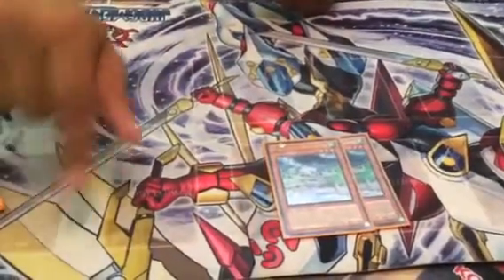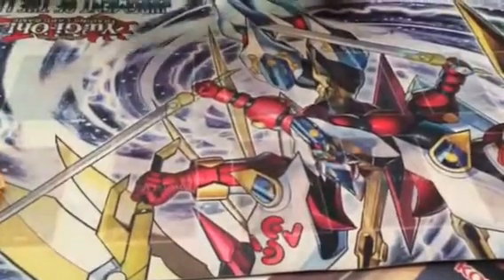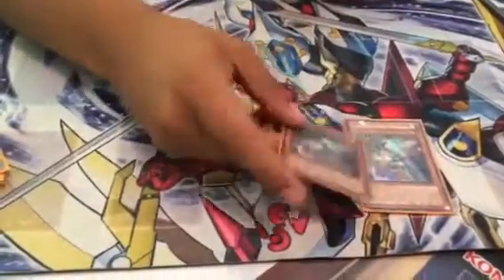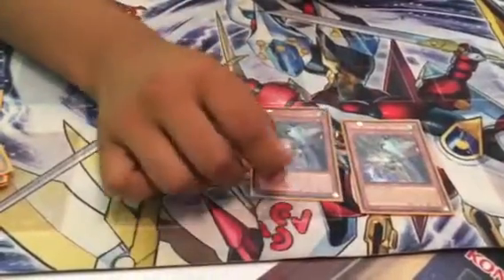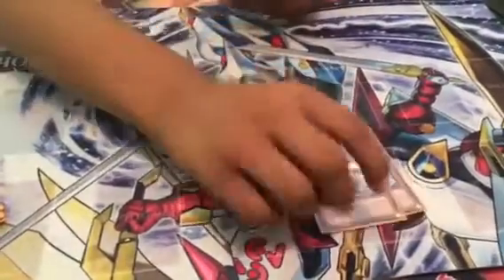With Hamstrat, you tribute one token and bring one Mecha Phantom Beast from your graveyard to the field — it's like a Monster Reborn for the deck. Harrliard: I don't run him at one because I don't want to rely on my level five synchros on just one copy. He's pretty good, and you can make him level two if you need to.